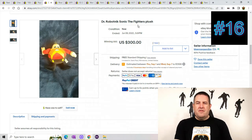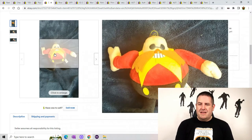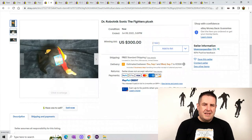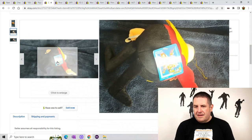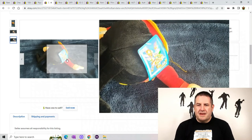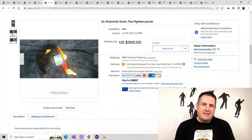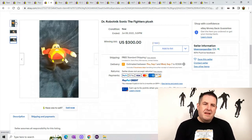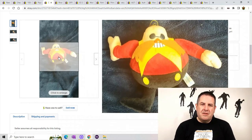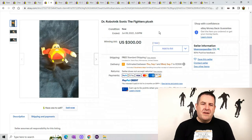Number 16 is Dr. Robotnik from Sonic the Hedgehog. This is kind of an ugly plush — I've seen actual better plush. There's a glare on the tag so it's hard to get a close-up. But Sega, Sony, Nintendo — all those companies I could probably do a video on by themselves. They have very good followings and a lot of their stuff goes for some crazy money. This sold for $300 with free shipping.